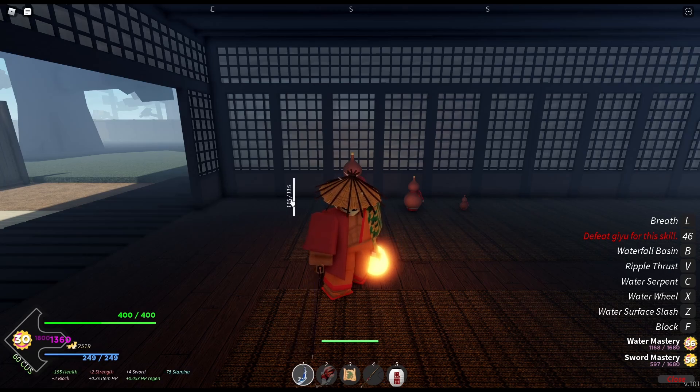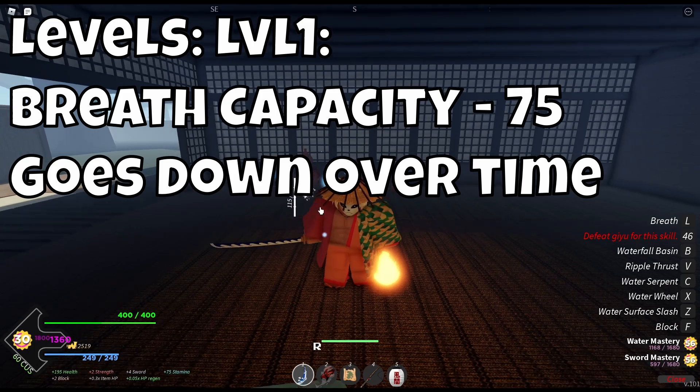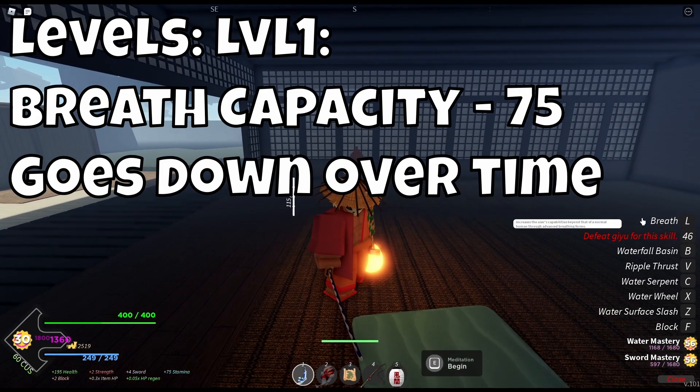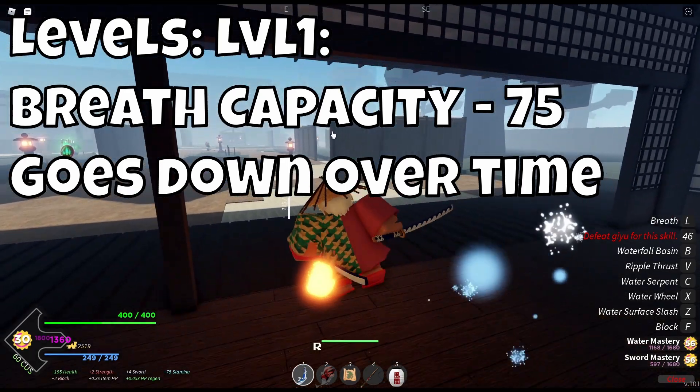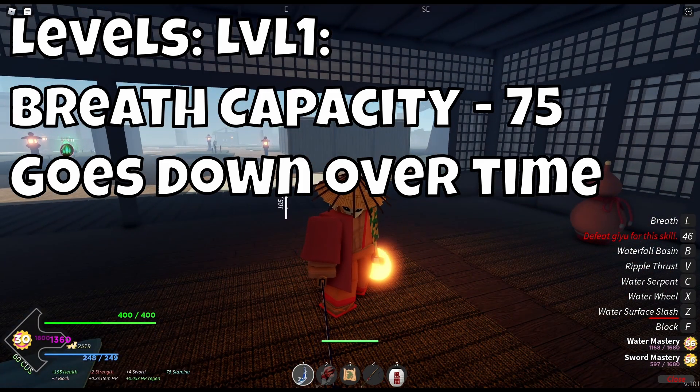This is because you can actually level up your breathing. There are three main levels. At level 1, you have 75 breath capacity, and you have to charge it manually by standing still and holding L. Breathing also has a cooldown. Once you do that, you can actually use moves, but the breath slowly goes down over time.